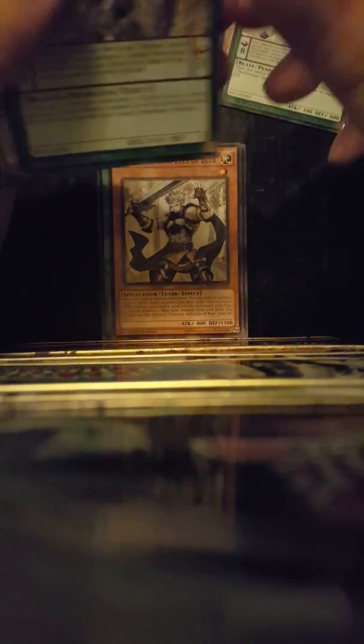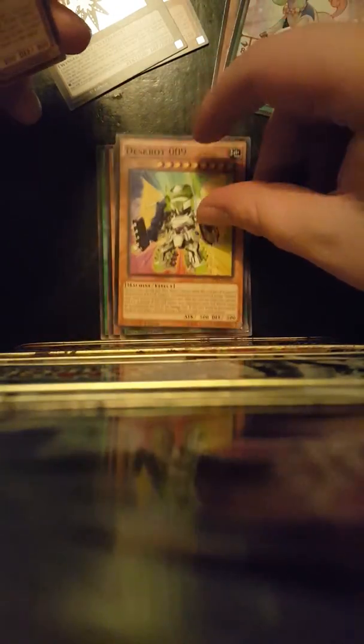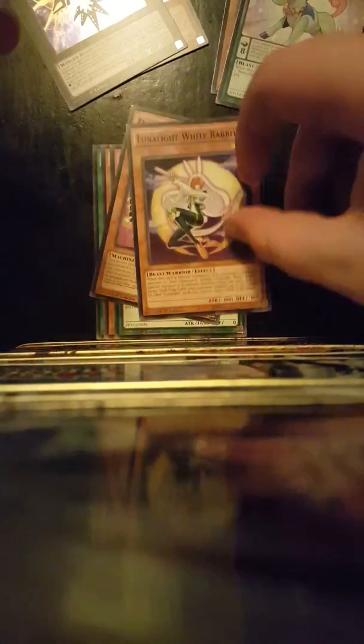I'm glad I got that Odd-Eyes Unicorn — that'll save me some money off Amazon. Digibug Cocoon Dancer, Painlanius, Fort of the True Dracos, Protector with Eyes of Blue — that'll be nice to trade to a friend — Amorph Ridge Wrath, Death Spot 9, Lunalight White Rabbit — oh, that's adorable — and Odd-Eyes Light Phoenix.